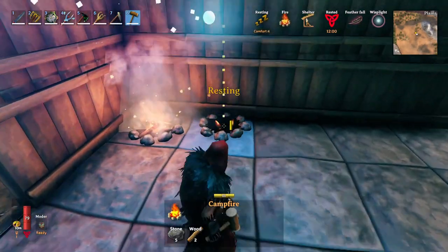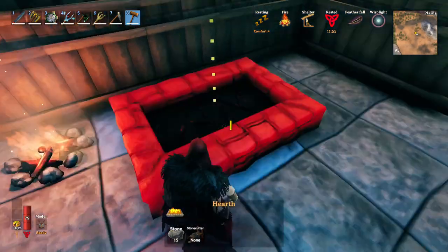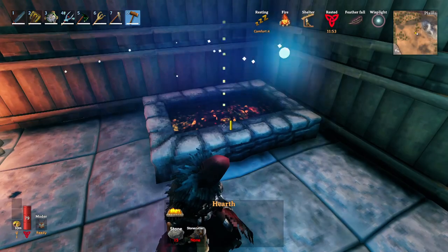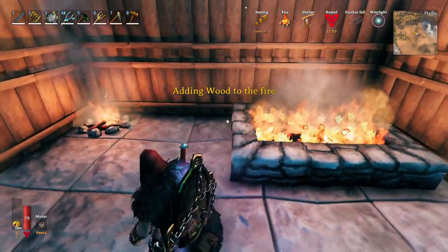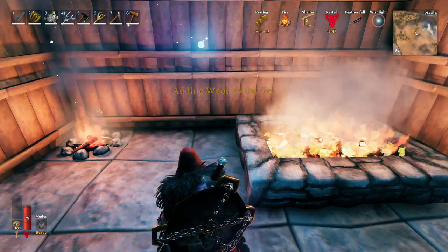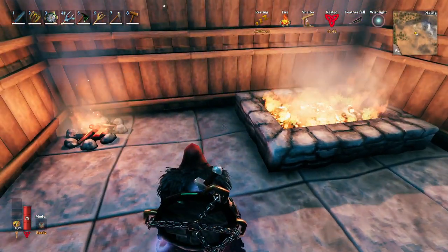If you put a campfire in here we're getting a comfort of four — significantly better. Now the thing with campfires: if we throw down the hearth here and give it some wood, we're getting even more rested, but these guys count as the same type of rested bonus.